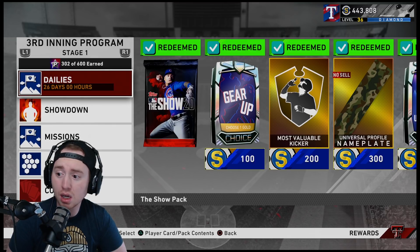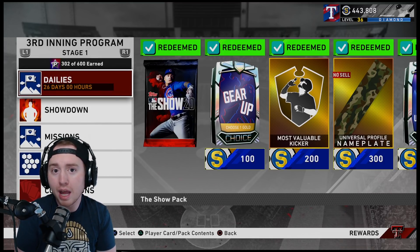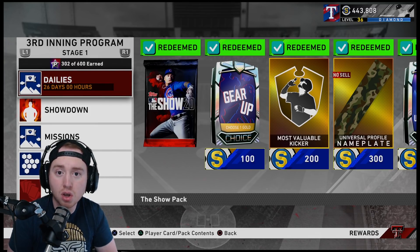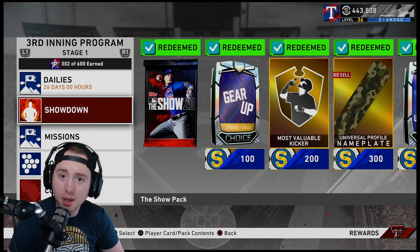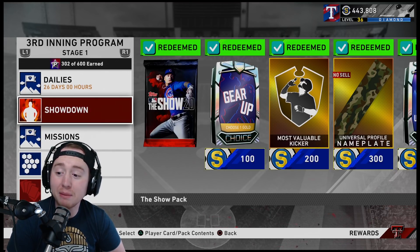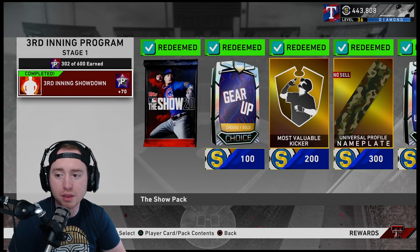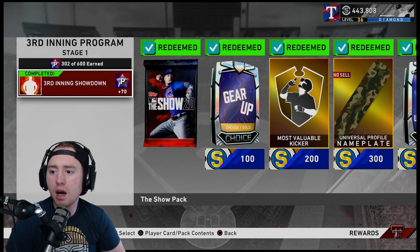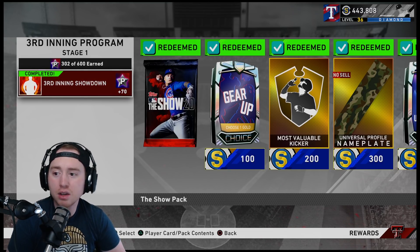As you can see, we're sitting at 443k stubs, so we definitely took advantage of this program to make some stubs. I'm going to tell you exactly what I did to complete the program and walk you through step by step — my approach and thought process. The first thing you're going to want to do, and it's something we say a lot around the channel, is take what the game gives you. First off, go into Showdown — 70 stars. They made Showdown a little quicker this time.